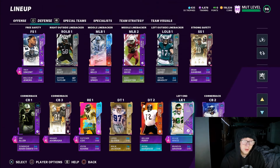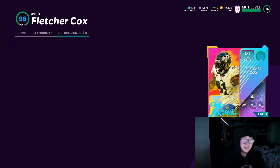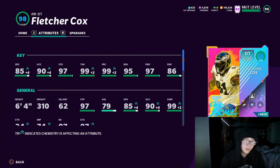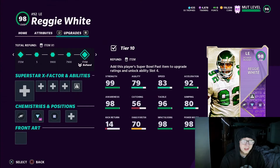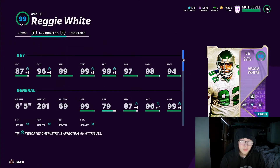I have Fletcher Cox and Reggie White both coming off the edge. Fletcher Cox gets pressure off the edge - 85 speed, 97 strength, 310 pounds, 97 power move. Block shed has nothing to do with the pass rush, that's for stopping the run. Fletcher definitely gets a lot of sacks, but Reggie White gets the most sacks for me. Reggie has 98 power move, 94 finesse move, 87 speed, 96 acceleration, 99 strength, and 291 pounds at six foot five.